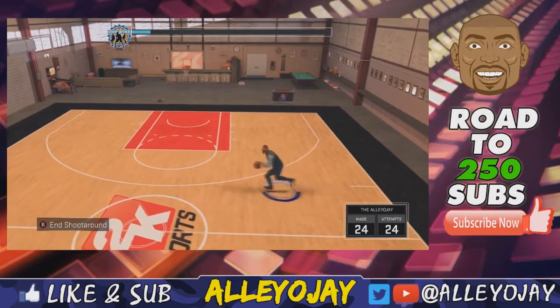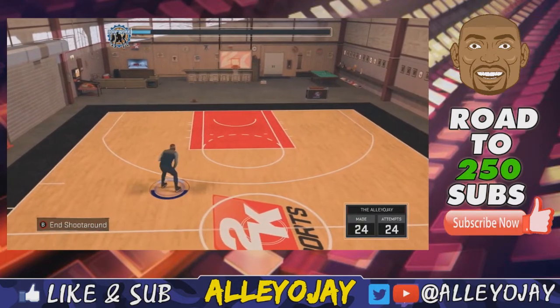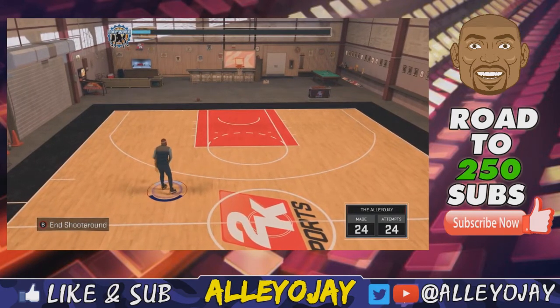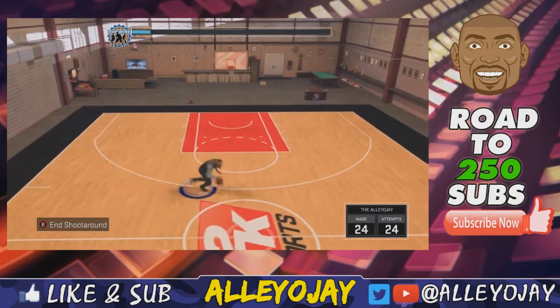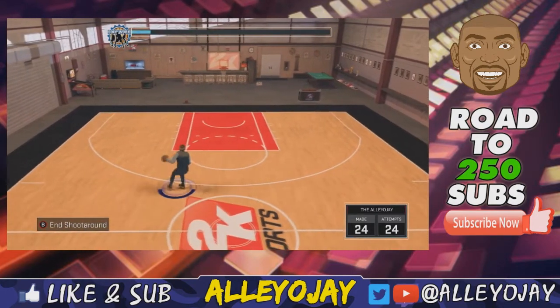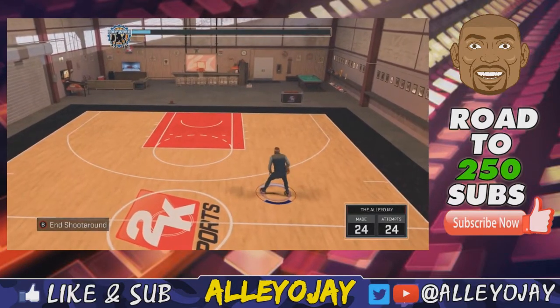If you just got the game, this is something you really need to know. You can get the teardrop badge after you do 50 teardrops — or floaters, or runners as some people call them — in one season. Set it on rookie, 6 to 12 minutes depending on your preference, and you can get that teardrop badge.